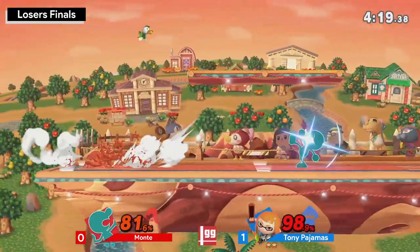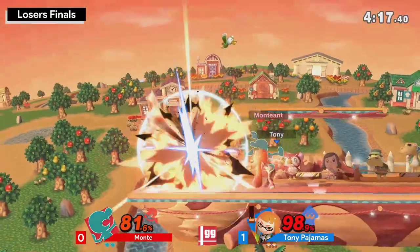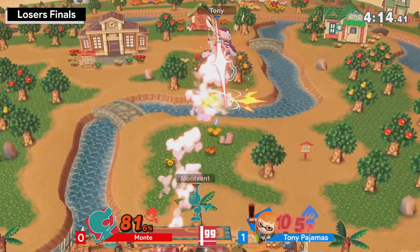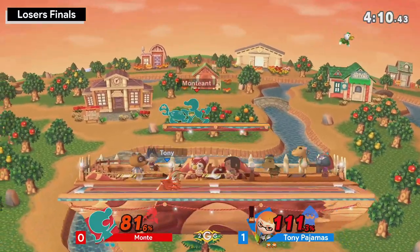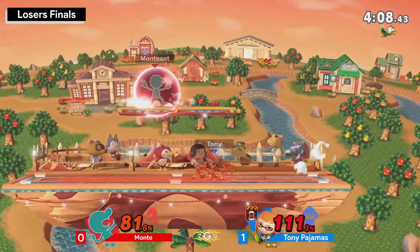Crucial up-B. Before getting roller at 9% — very dangerous as Game & Watch, it's so light. Monky's able to get another up-B. Rollers are flying here.